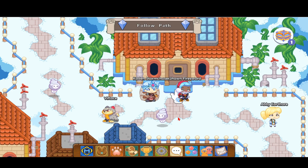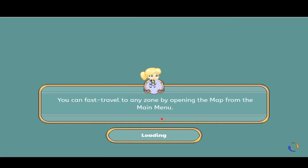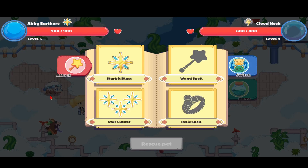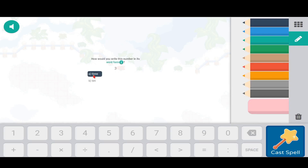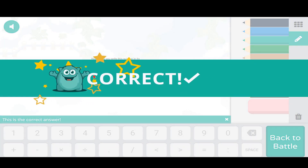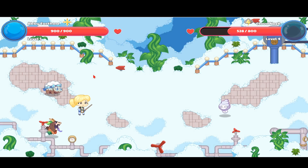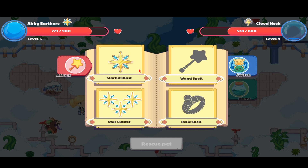In order to get to this pet, we need to battle this Neek first. In this account I actually have a Scally and a Snow Fluff on my team. I'm going to use Star Bit Blast because my character is only at level five.